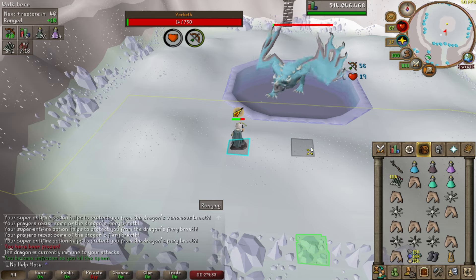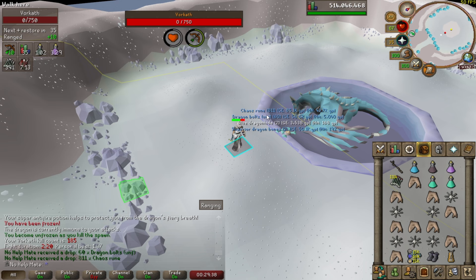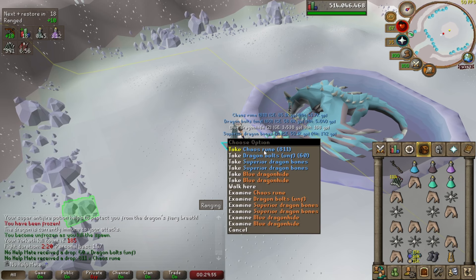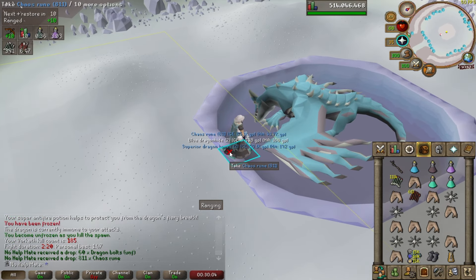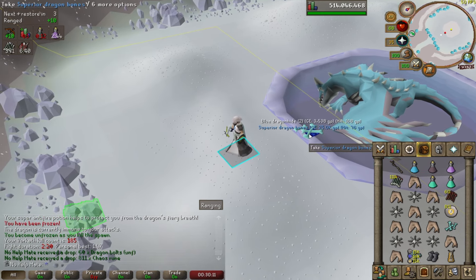He's got 13 HP left — and that's the kill. Easy, only three pieces of food. The first kill comes in at almost 200k. If you're an ironman, one really good thing about this boss is he drops dragon bolts (unfinished), which are very nice if you want to make some stronger bolts. He drops a lot of loot so you may not be able to pick it all up.